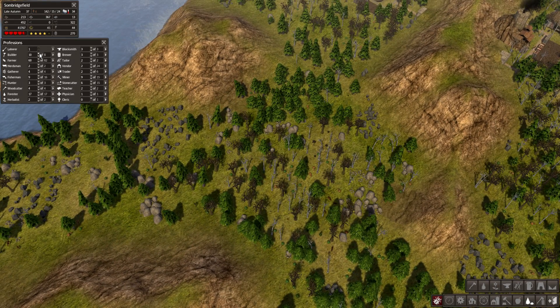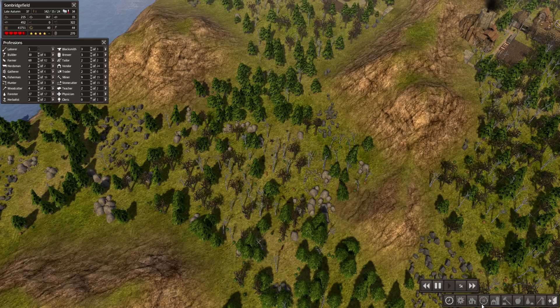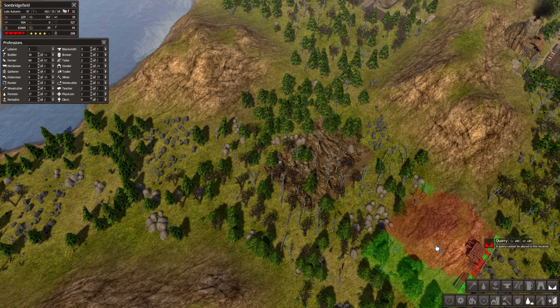How many builders do we have? Quite a few. Alright, they should be heading over here and let's do their thing. We get a couple quarries too — get the mine here, get the mine here, get the quarry right in the middle.